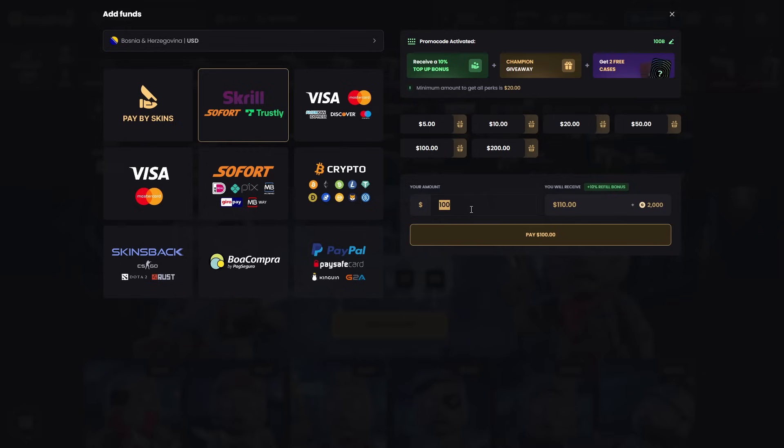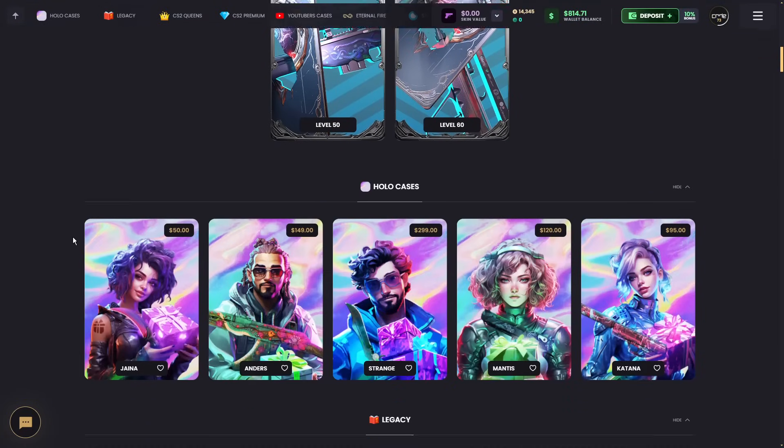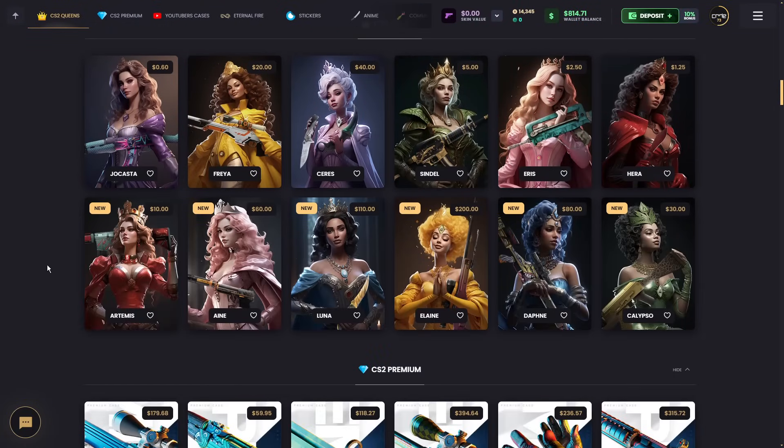For example, if I deposit $100, I will get $10 completely for free, 2000 gold, a champion giveaway ticket and even two free cases. So for today I got about $800 in balance and I wanna open some nice cases.